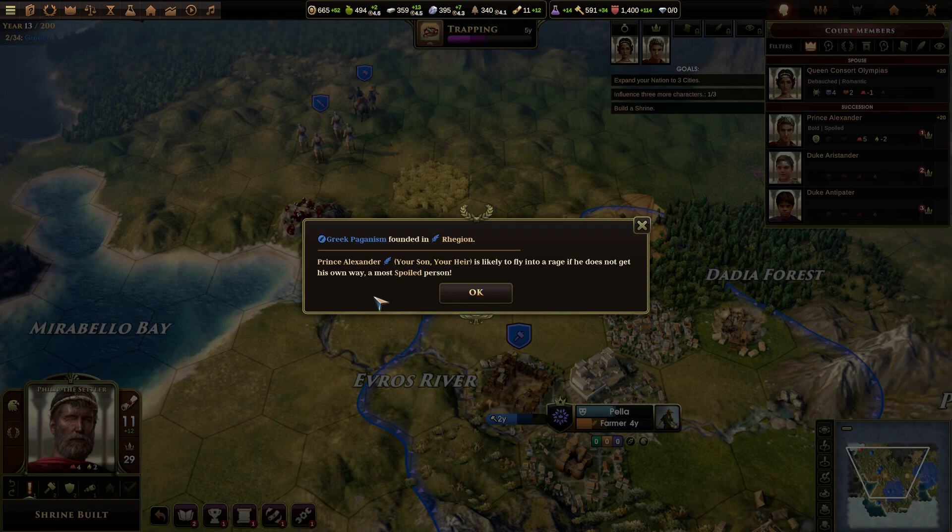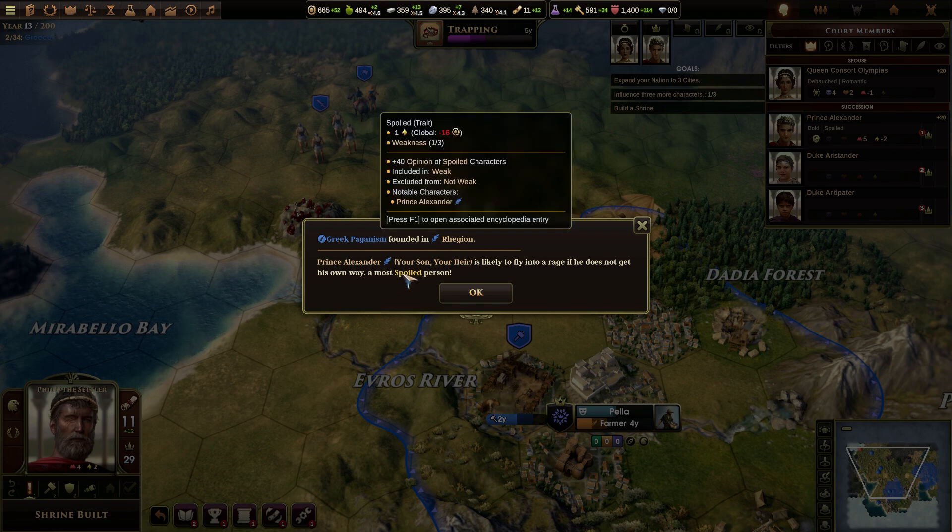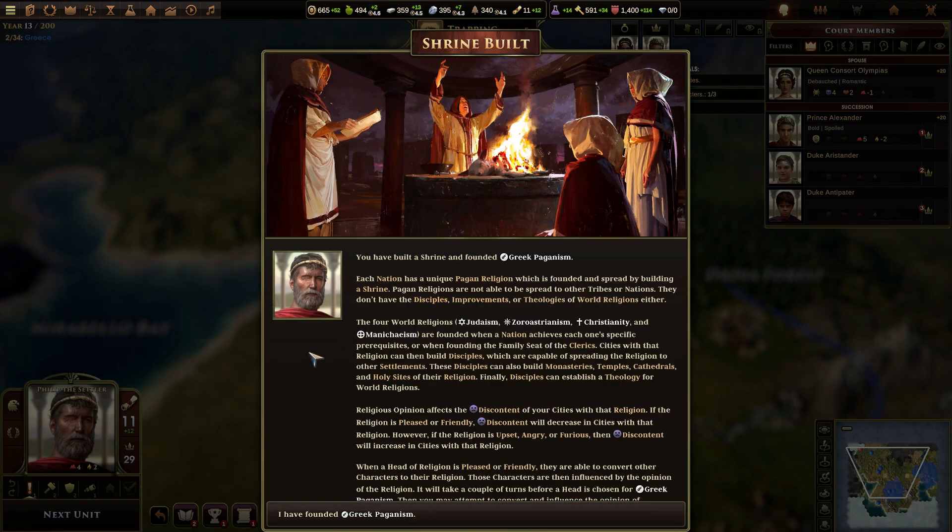Prince Alexander, your son, your heir, is likely to fly into a rage if he does not get his own way. A most spoiled person? Man. What am I supposed to do with that? How do I make him a good heir? Should I just not let him have the throne? Just take him out and give it to Aristander?